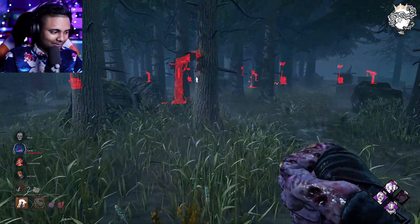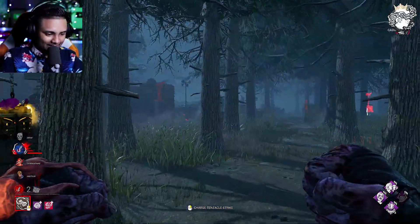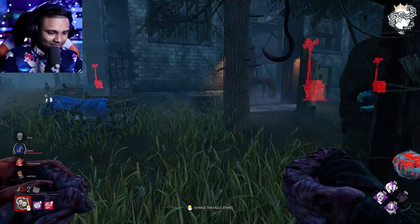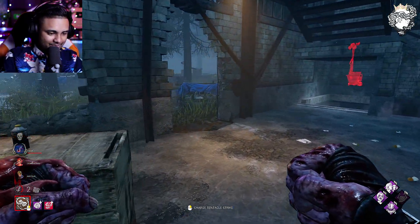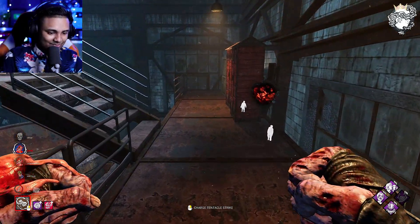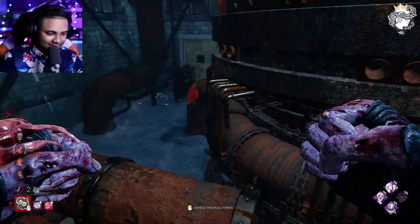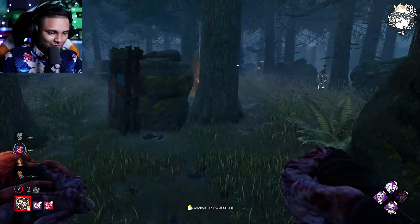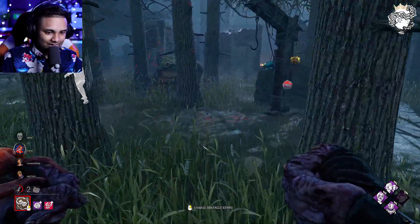We've got three survivors remaining — not doing too shabby. We don't have much gen regression either. Ruin got cleansed pretty early and I'm not a fan of Ruin, but it works. The zombie is going over there — somebody was cleansing that totem but looks like they ran away. I'll go back because the zombies are there and we can apply some good pressure with them chasing the survivors around. That actually works pretty well in our favor.